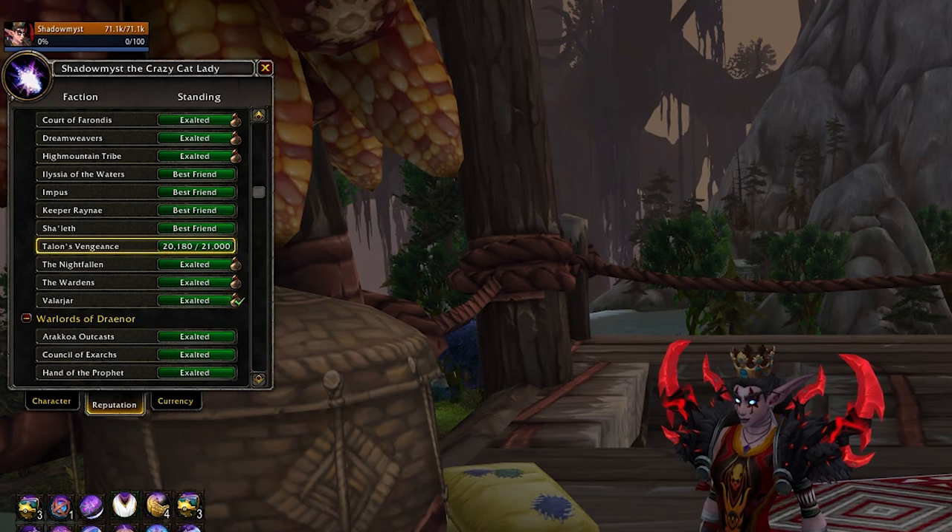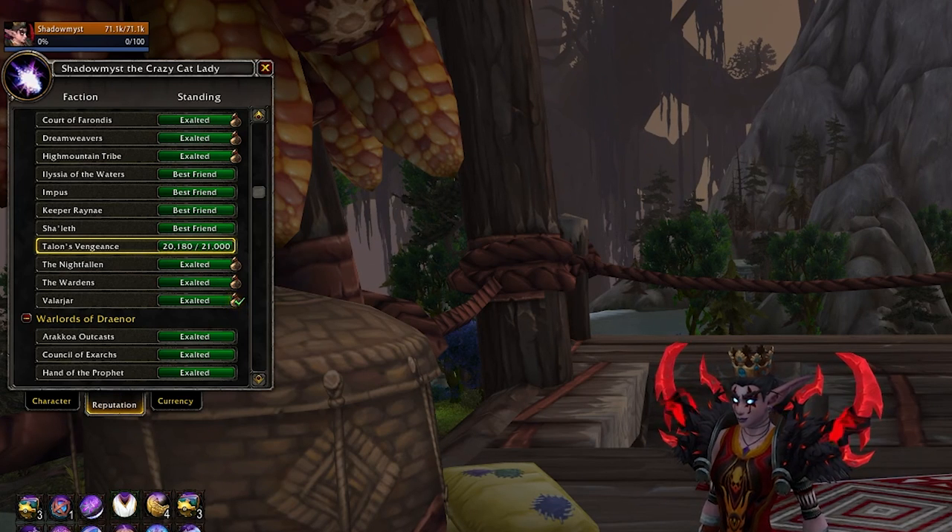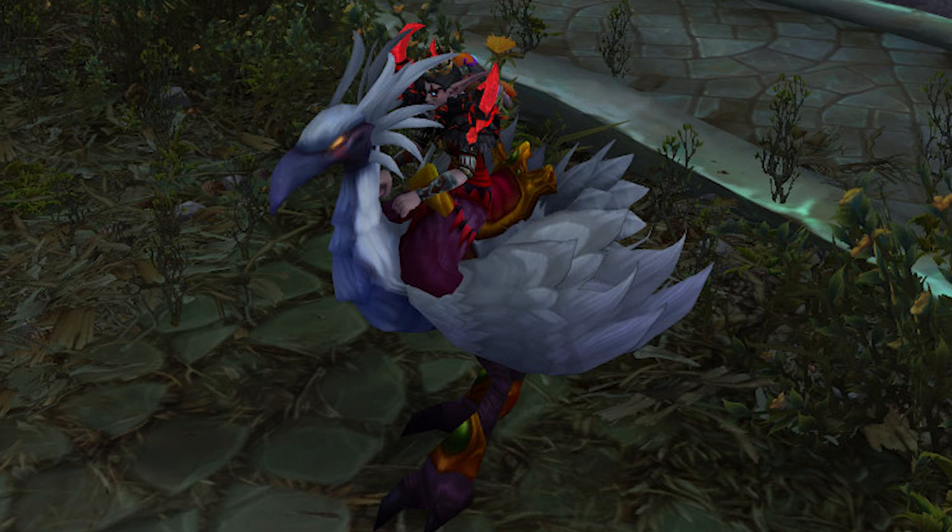These are pets you want anyway - they're really good in pet battles. Once that's completed, you'll gain access to the Talons of Vengeance rep, and that's where this all begins. The major reason you'd want to do this is because there is a mount. It's a reskin - a lot of work for this mount - but if you're a mount collector going after a number, it looks a lot like the Swift White Hawk Strider that drops from Kael'thas in Magister's Terrace. This one's called the Ivory Hawk Strider.